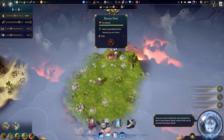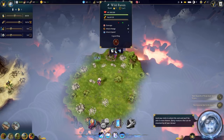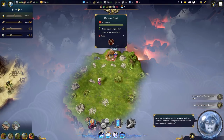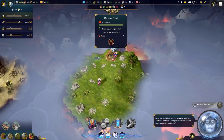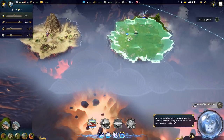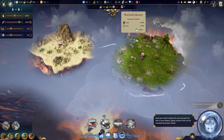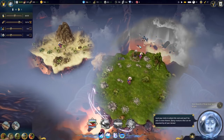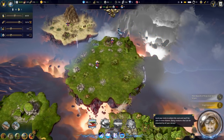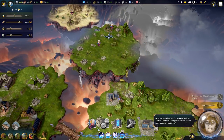A beast is guarding the nest - reward you can collect. Maybe we can send units to attack the nest and you'll be able to tame ravens, flying creatures that can be mounted by all your heroes. Heck yes! So we'll go ahead and move this over here - it moves everything with it, that's so weird. There's gonna be multiplayer later on - whoa, that really does not seem safe. Is he coming over here?